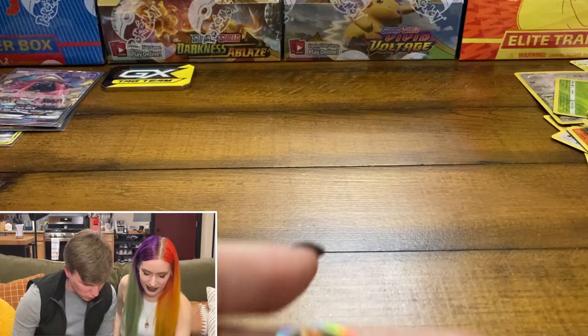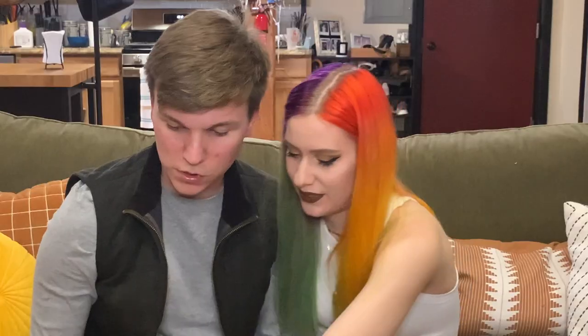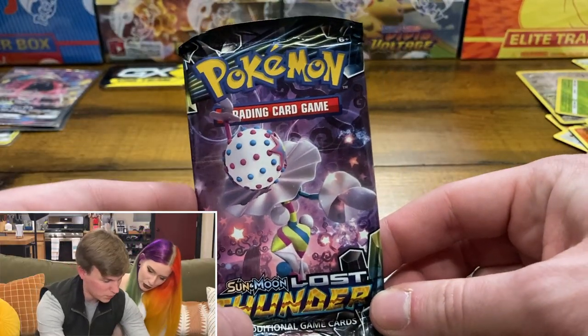Here's the coin in this one — it's a Zeraora. I like that one, he's a really cool dark emo-looking guy. And we got the Sun and Moon Lost Thunder, XY Evolutions, and a Burning Shadows — that's two chances to get some Charizard pulls out of here and a chance to pull a Lugia. This is already 10 times better — probably one of the best Pokeball tins you can get out there.